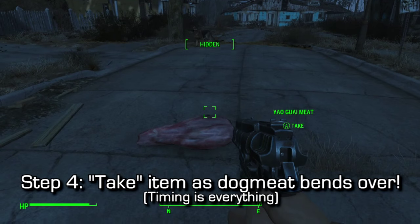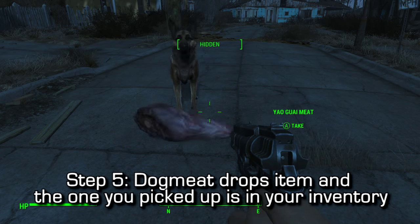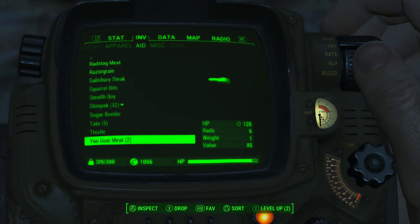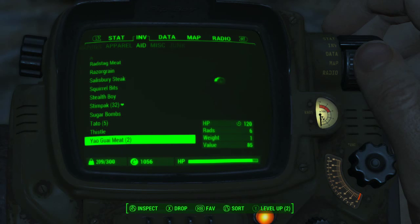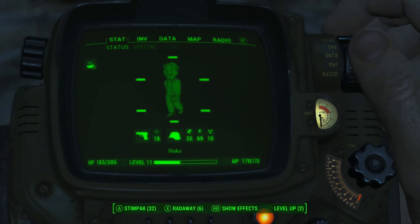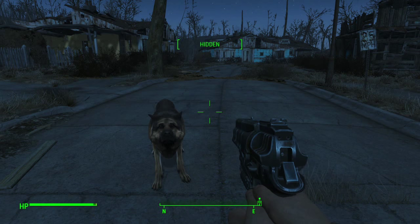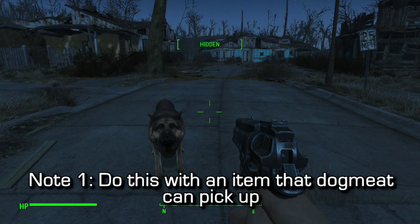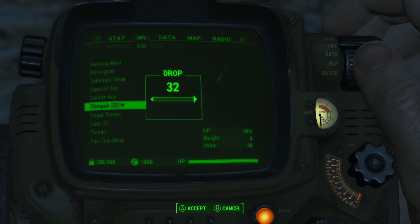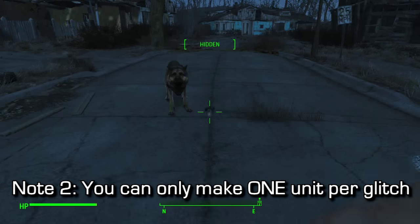Next up, command Dogmeat to pick up the item. You're going to need to take the item right as Dogmeat stops and bends over. There's about a half-second window where he's bending over and his head is tilting where you can take the item — it'll go into your inventory and he'll still pick up the item, then drop it. If you're too early you'll take the item off the ground and Dogmeat won't be able to pick it up. If you're too late, Dogmeat will pick it up and you won't be able to take it into your inventory. Timing is everything — right as he stops and starts bending over. If you get it right, it goes into your inventory and he still drops the item, making two of that item.